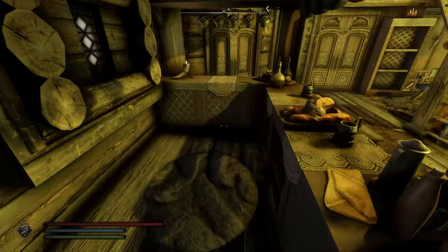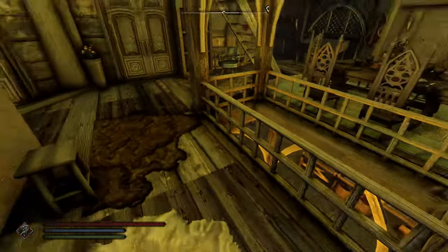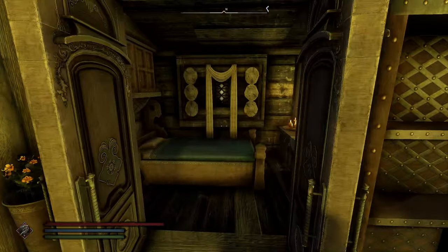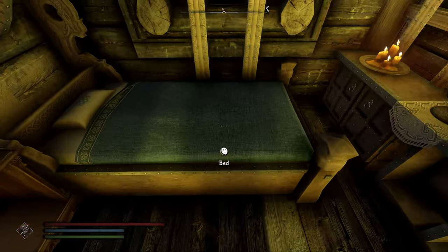Kitchen area — very cool. We'll go downstairs in a moment but let's go upstairs first. I'm assuming this larger bed up here is a follower's bed.